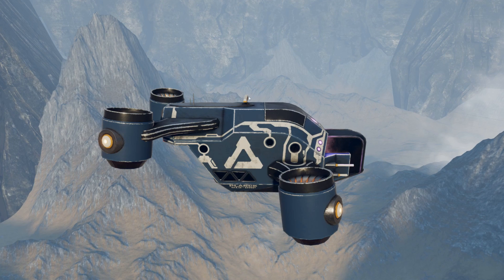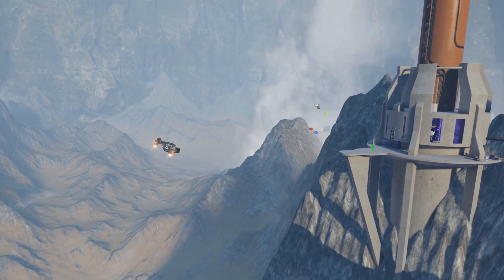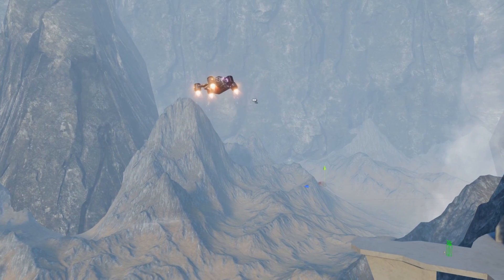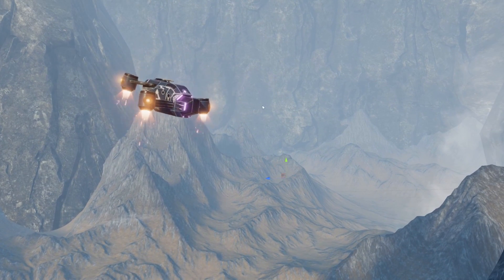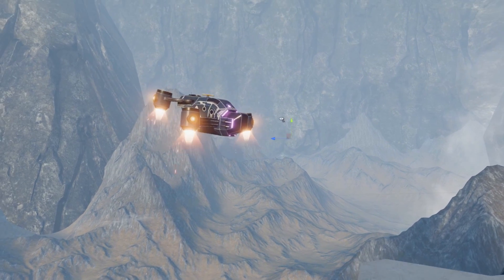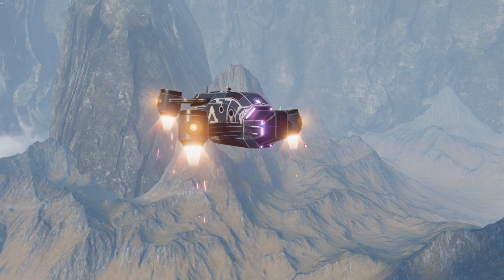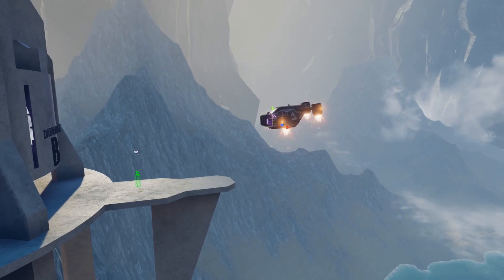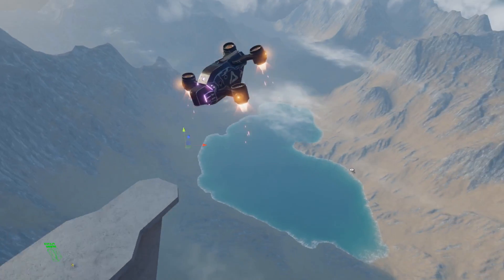Let's check it out in action. This is the target point that it's going to be always trying to fly to, which we can move around and control. As you can see it does a nice job of looking like it's actually flying, because it is actually flying. And of course we can move the target point and it'll move to it.